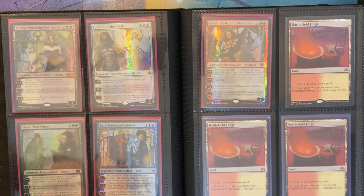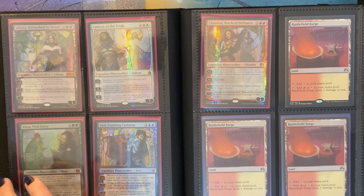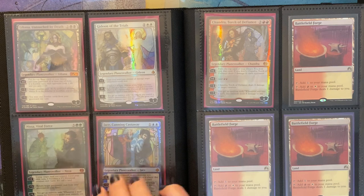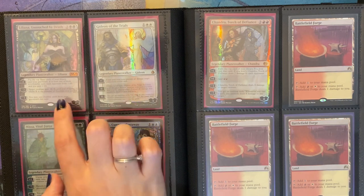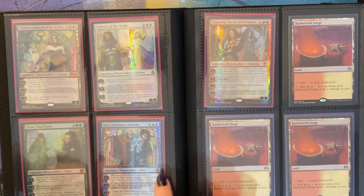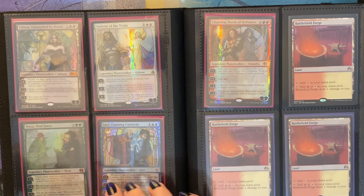These are my favorite Planeswalkers, and also my favorite artist did them. These were a special set that you could only get — well you could order online, but it was only at San Diego Comic Con. I was lucky enough to get my hands on one of them. These are just so beautiful. That's where my Liliana playmat art comes from — this card. I believe the Liliana is my favorite art out of all of these, but they're all beautiful and striking in their own way. I can't bring myself to play with them because I don't want to ruin them.